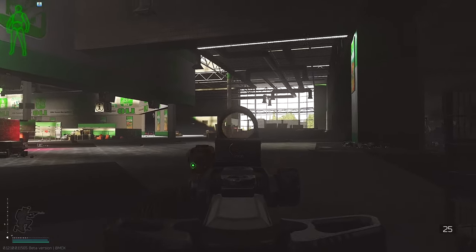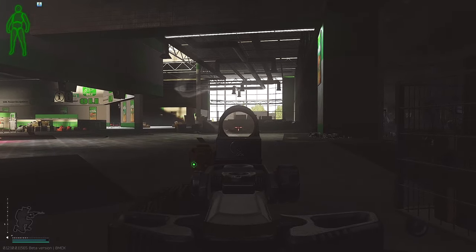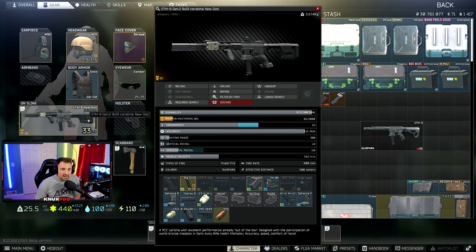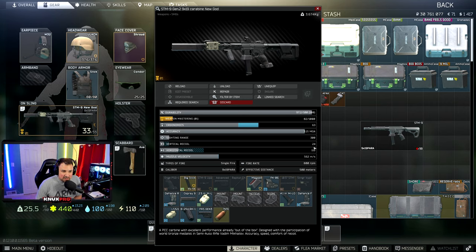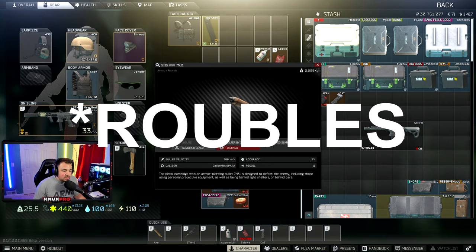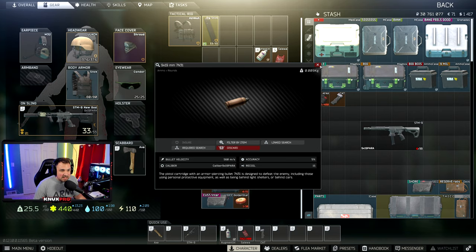To sum it up: the stock STM-9 is pretty good the way it is — all you need to do is throw on a sight. You can beef it up for 259,000 rubles and get the recoil down to 24 while still having good ergonomics. I would only use the two best 9mm ammos — 7n31 and AP 6.3 — because anything lower and bullets are just going to bounce off people. And these are really expensive rounds: 7n31 is going for like 3,000 rubles a round if you can't get it off a trader. If you're going to spend 3,000 rubles per round, you probably have enough money to use something better than the STM-9.